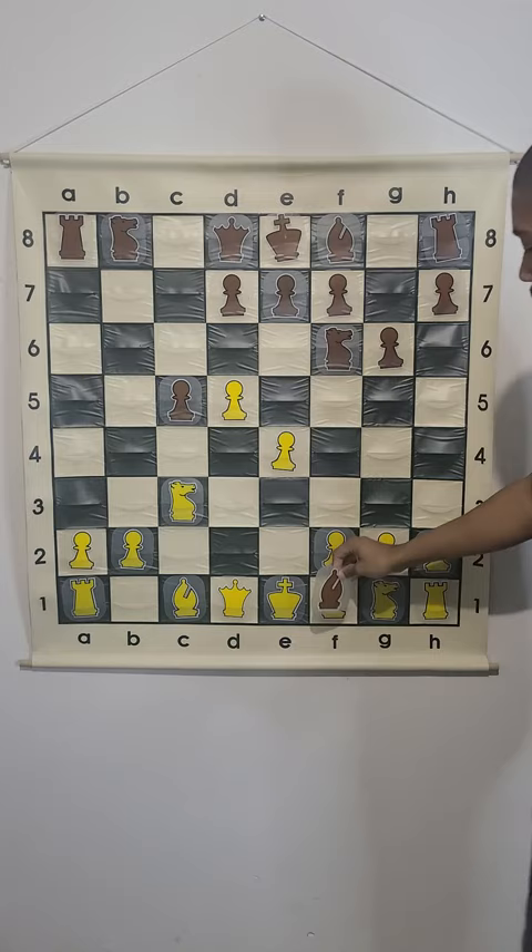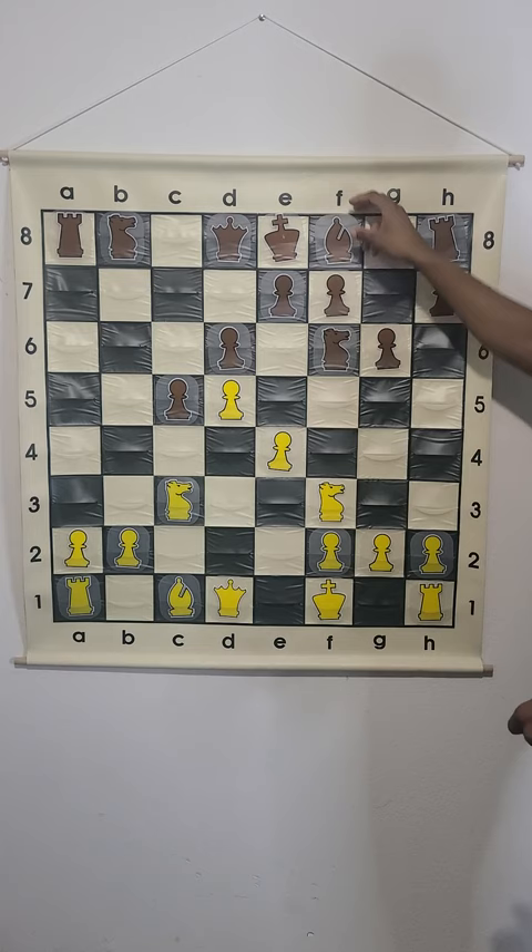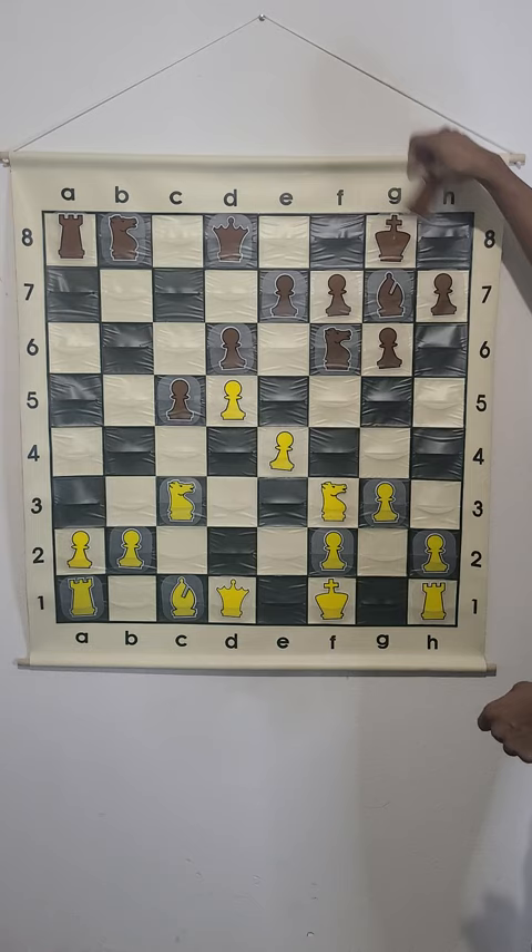And after bishop takes on f1, disrupting white's kingside castle, king takes on f1, and then d6 is played, knight f3, bishop g7, g3, castle kingside, king g2, knight bd7, Re1 — and this is the Benko Gambit in chess.